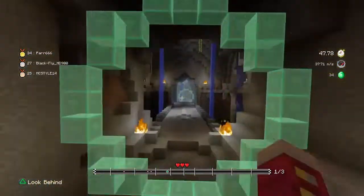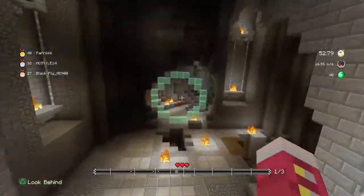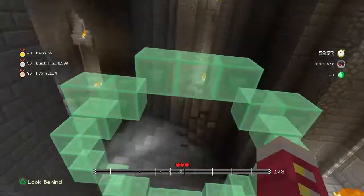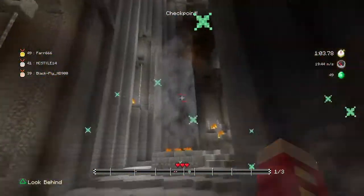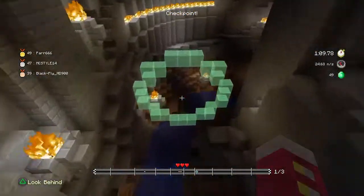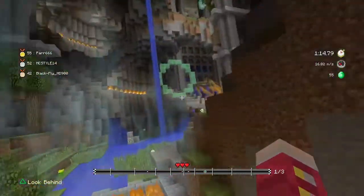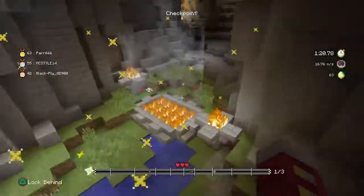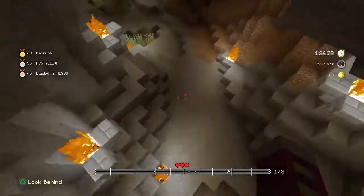It seems a bit easier in first person, which makes sense — everyone tends to play Minecraft in first person. We've got three rounds. We just got that green one. Once you play a couple of rounds I think you get the hang of it. New maps coming out will mean brand new things you have no idea where you're going, so it's all about getting used to the places.